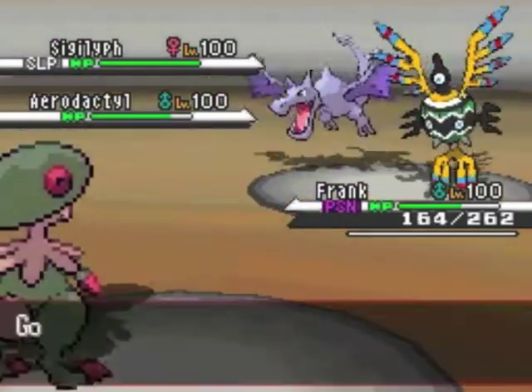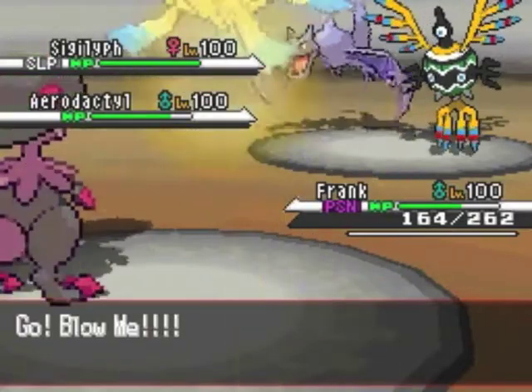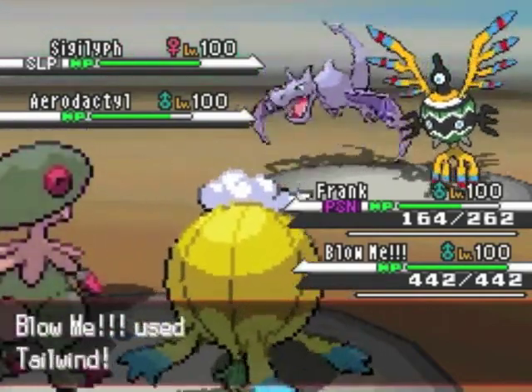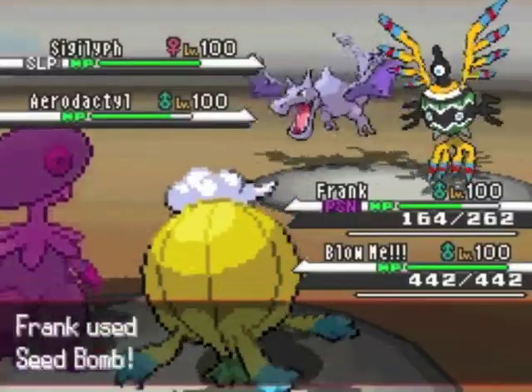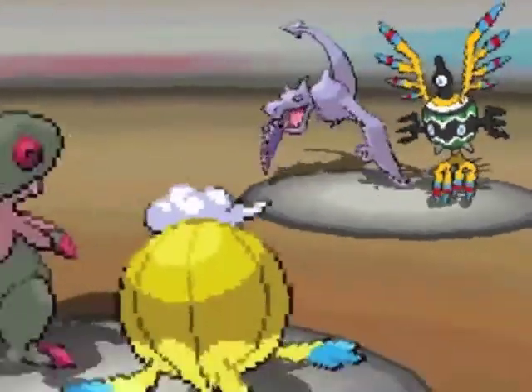I have to decide what to bring out, and I go with Drifblim. My Drifblim is fully invested in HP — 442, as you can see. Even though that Stone Edge missed, I think I would have survived it anyway. I'm able to get Tailwind off, and I use Seed Bomb on Aerodactyl because I'm starting to find it annoying.